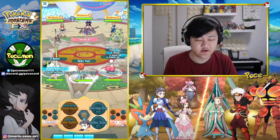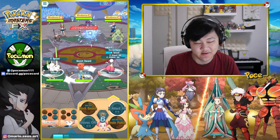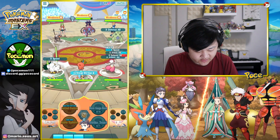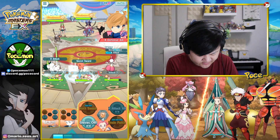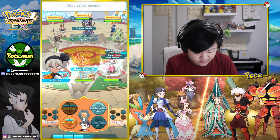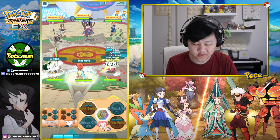The slight unfortunate thing is the opponents do debuff our physical attack by two, and they also use breaking swipe which further debuffs it later on. We'll use Secret Sword here — not that big of a deal. We need to use all our X Attack calls to fully max out physical attack for Sir Fetched, which is slightly unfortunate. We'll use rock smash and then sync with Keldeo — try to watch out here.